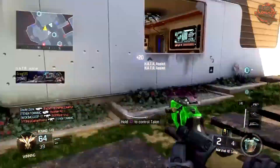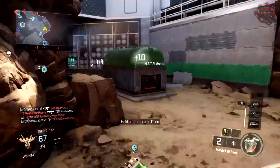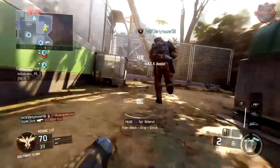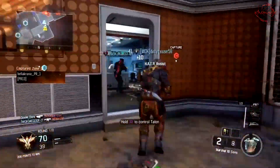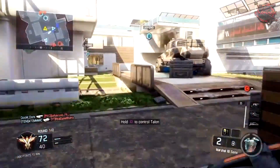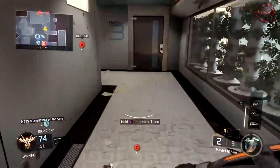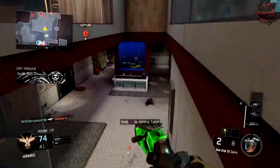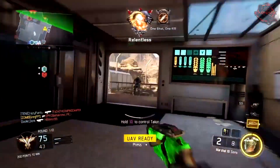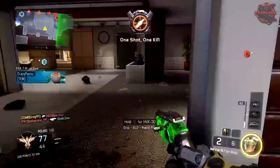His strategy is that he kind of stays in this building and doesn't run out too many times. When he does run out, he gets back to cover or a location where he's more protected. Keep in mind he is a very good player — he does like to rush and plays very fast-paced. That's the way you kind of have to use this weapon. You can't stay in one place because eventually someone will outgun you if they know where you are, so you have to have the element of surprise.